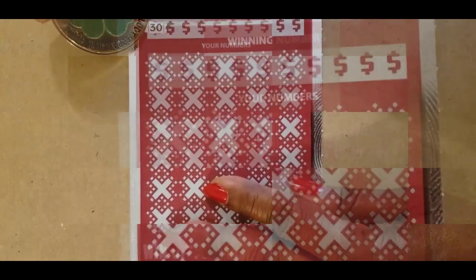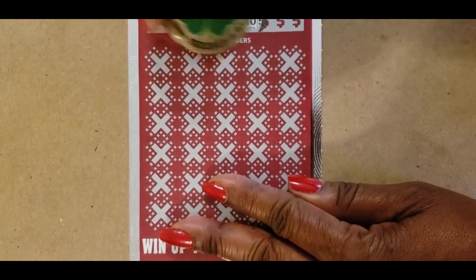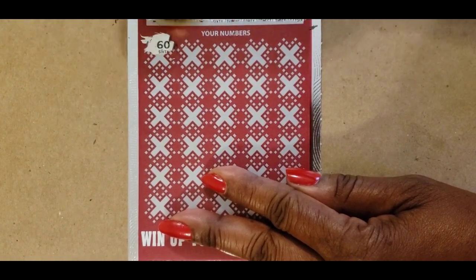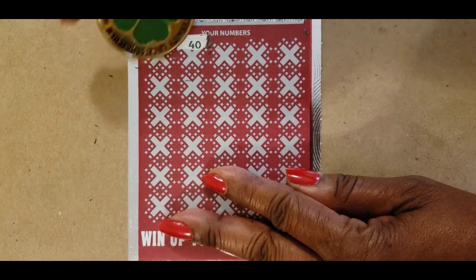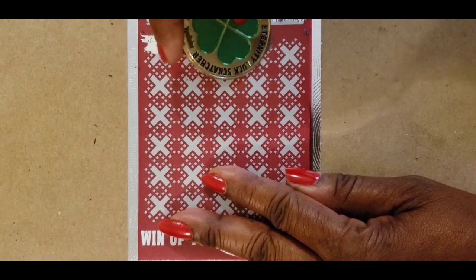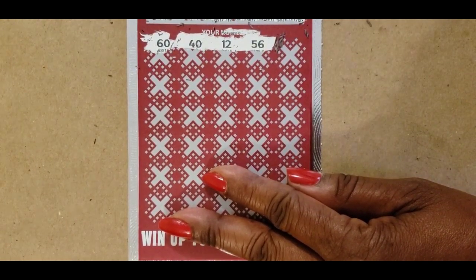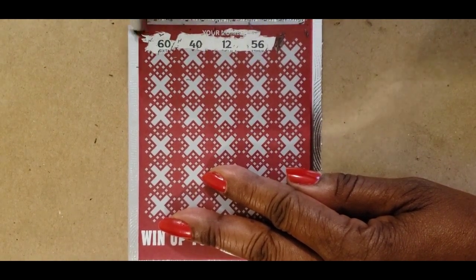Ticket number 7. Numbers are 30, 40, 3, 8, 55, 60, 21, 40, 58, 3, and 56. We found the match on 60. 40 — match on 40. 12 — no 12. 56 — we have 55, we have a match on 56. All the matches are going to be at the top: 56, 40, and 60.